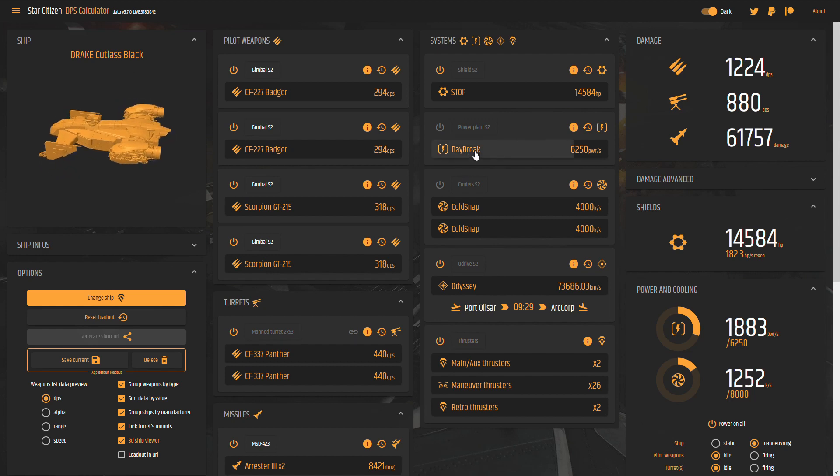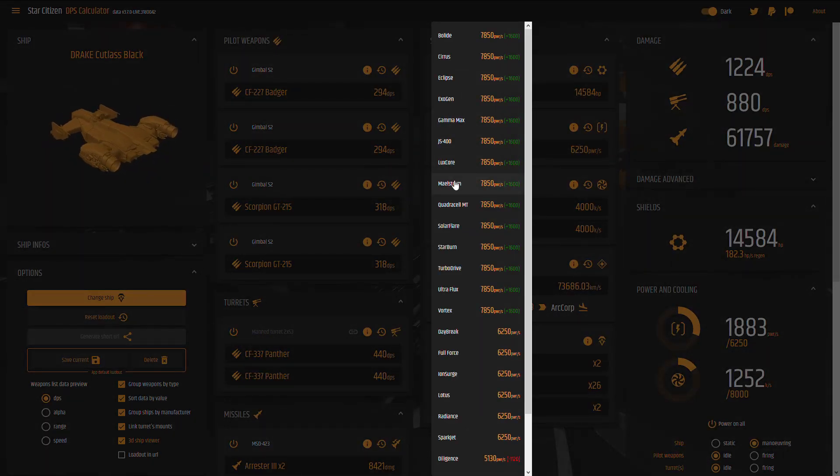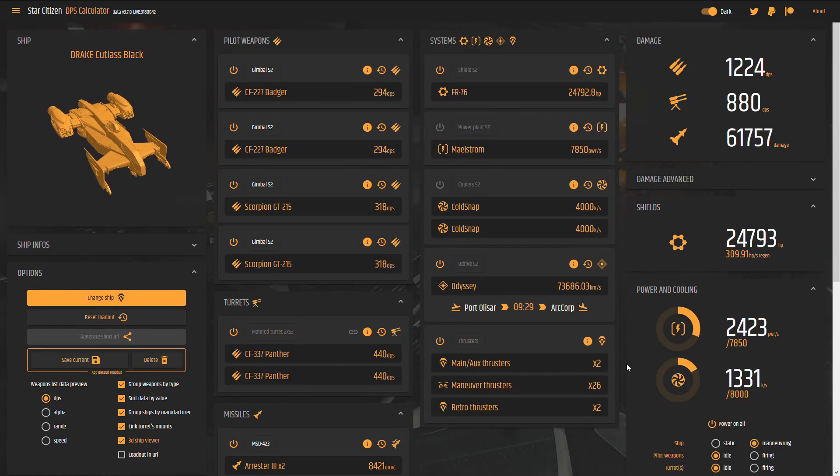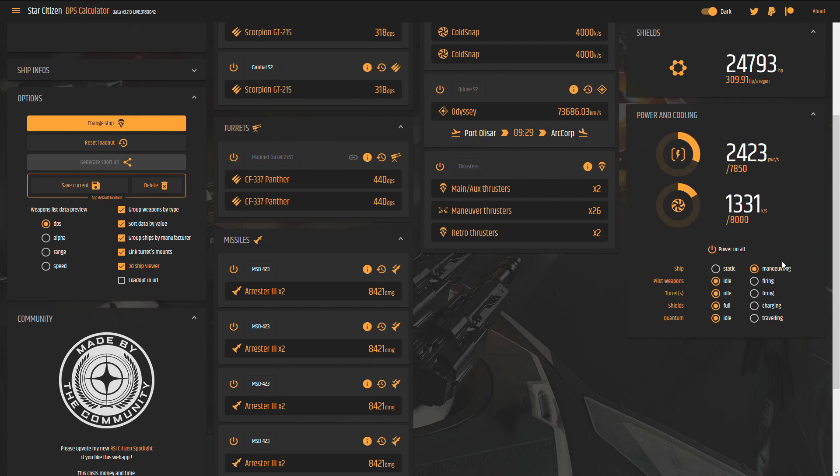In one click, you can see the best component in terms of its size and characteristics. On the right, you see the impact of each component on the power consumption and cooling according to the situation.